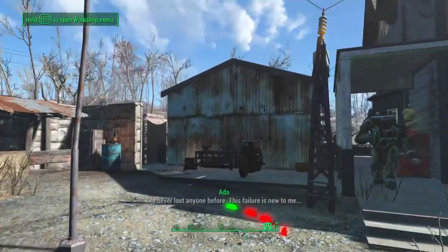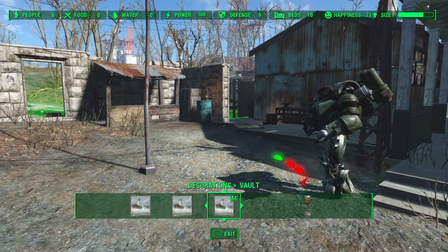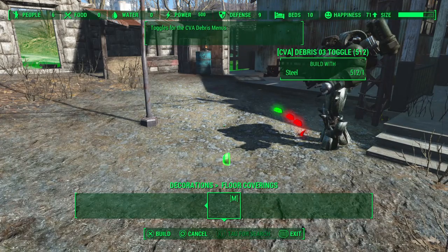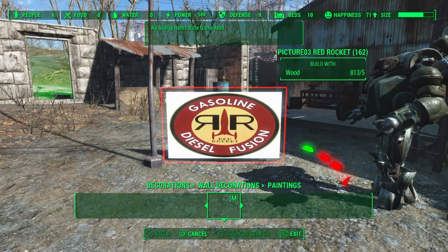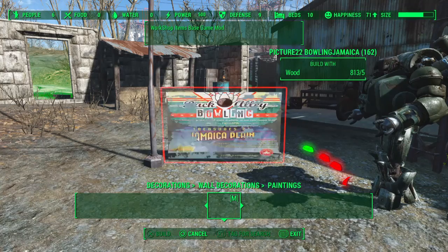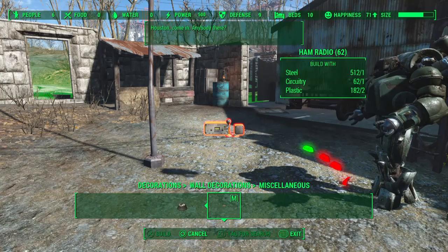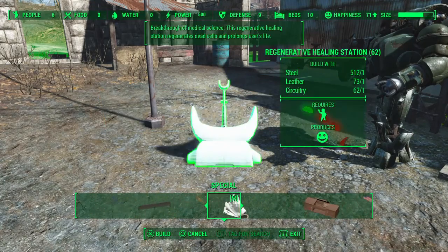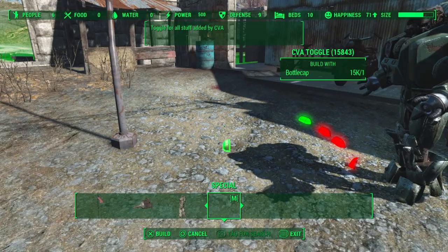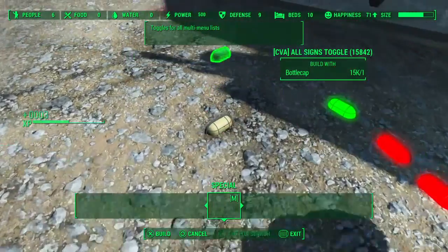So yeah guys, this mod has so much that you can build with — I can't fit it into one video. Just trust me on this one, it's worth it. You can toggle debris and there's so much debris, it looks like decorations, paintings — there's probably something in here you can use. Signs have nothing in them, nothing in the miscellaneous either.